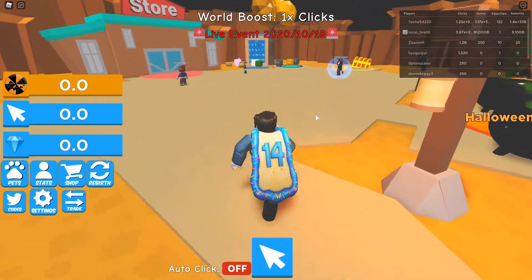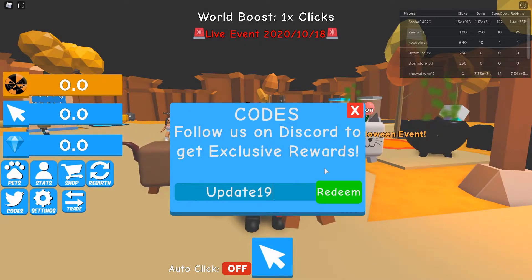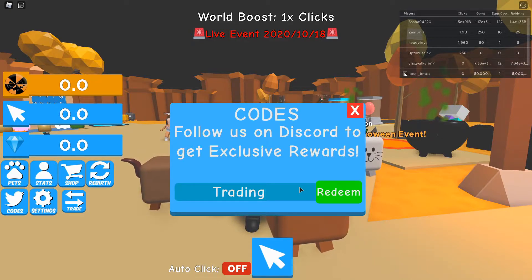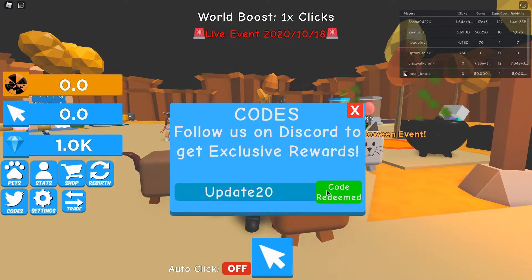There are five codes total. The first code is 'update19' which gets you one hour of two times clicks and 1000 gems. Then we have 'trading' which is five hours of two times clicks. Then we have 'update20' which is one hour of two times clicks.